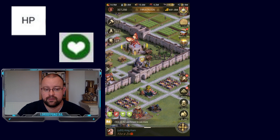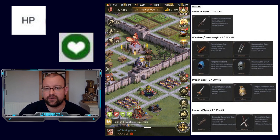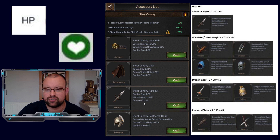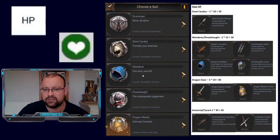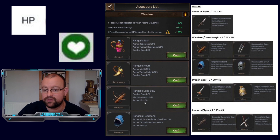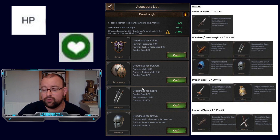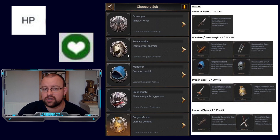Next up we have gear. Different gear sets give different boosts. For Steel Cavalry, you only get the one boost from the weapon, giving you an extra 20% HP. Every weapon item in each gear set is going to give HP, and some helmets also give HP. Wanderer and Dreadnought give plus 15% HP from both the weapon and the helmet, so plus 30% HP on your footman and archer gears. Those are a slight increase over what you can get from Steel Cavalry, and we'll talk about the reason for that in a minute.